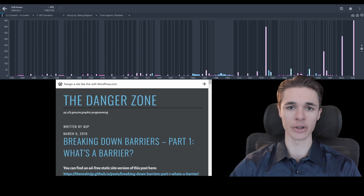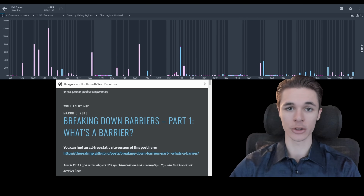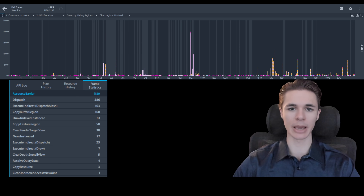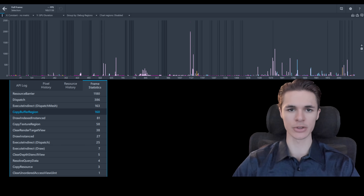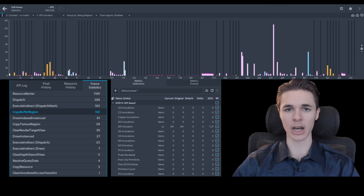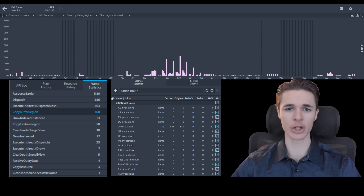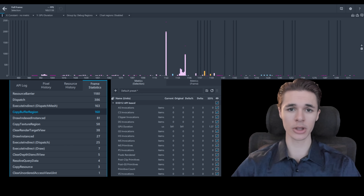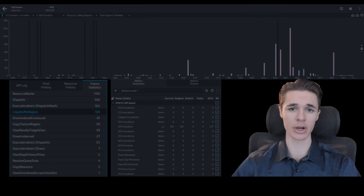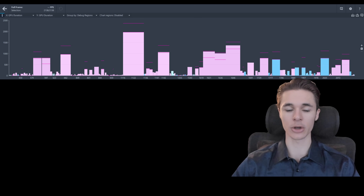There are articles from console-focused engineers stating that the performance aspect of resource barriers is not as black and white, so keep that in mind. The next commonly empty draws are copy buffer regions, and the pipeline usually has a little over 100 of these per frame. Very few display major GPU usage, but the ones that do have a combined cost of 0.5 milliseconds — around 2.5% of the GPU budget, far more than the typical 0.2%.